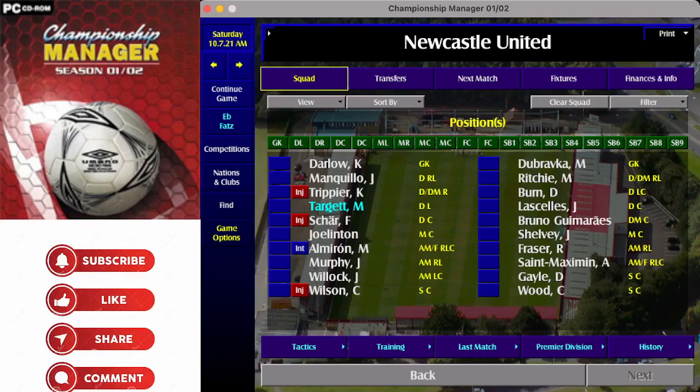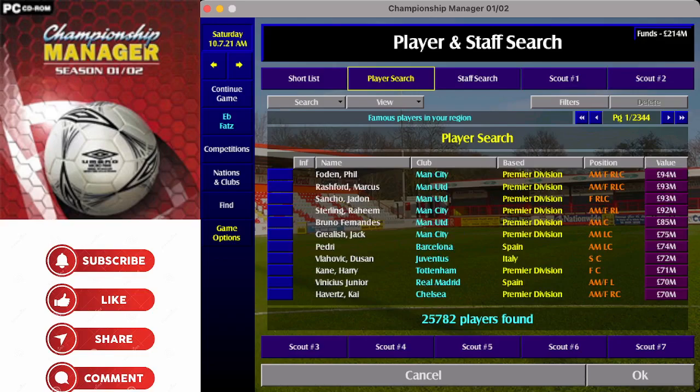What I personally do is enter the attributes into the game and save them as a particular search. What I'll show you now is the player and staff search screen — there are 25,000 players famous in my region. We'll be looking at how to narrow those down to a particular type of player that you want to find.